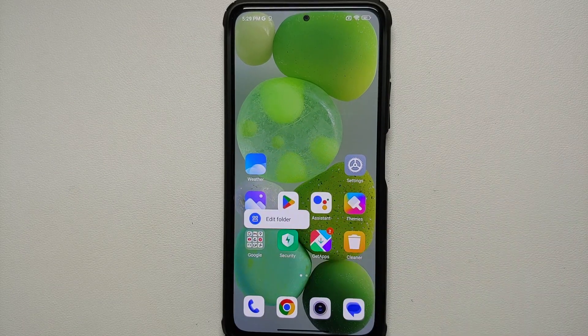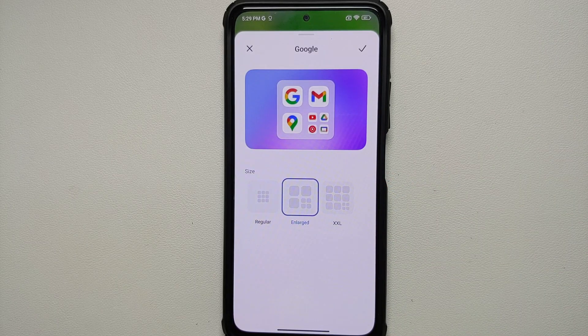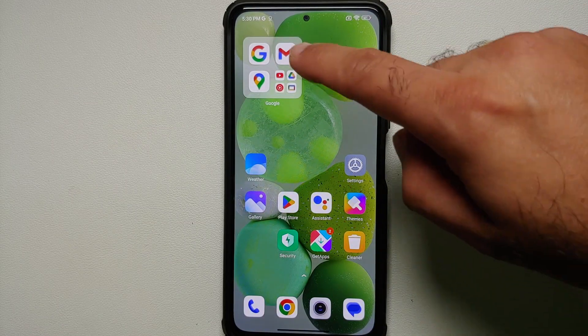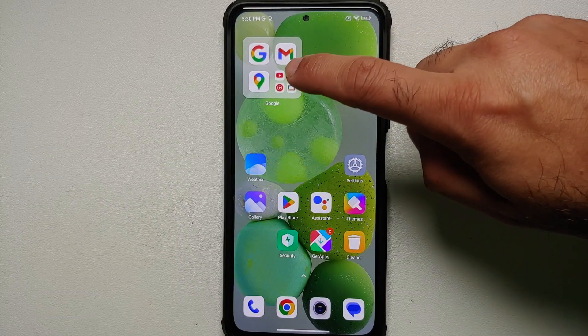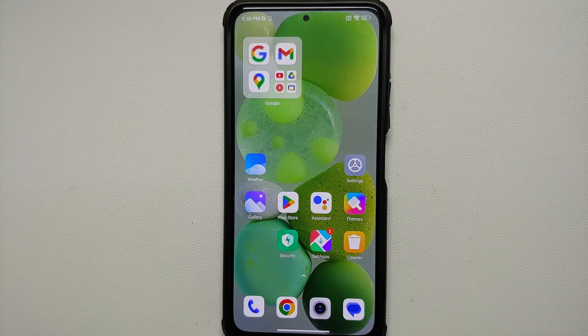The first change you will notice: if you press and hold on any folder and go into edit folder, you now have the option of enlarged or super folders. Once you tap on the check mark you get a new UI — here it is, these are the enlarged folders with big icons. If you click on them you will open the app directly, and if you tap on any of the small icons it is going to expand the folder.